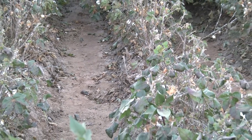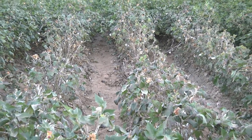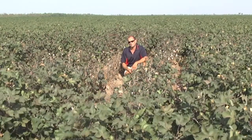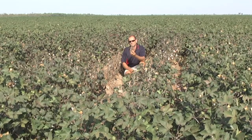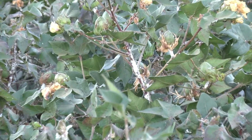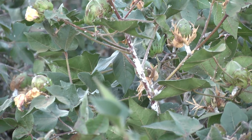When this crop was sown, the mealybugs essentially moved from these two volunteer ratoon plants onto the newly sown crop. As the season has progressed they've spread out, creating this hotspot that now affects an area of cotton every bit of a hundred meters or more in diameter — and this whole situation has been created by just two missed plants. It's a really strong demonstration of how a couple of ratoon plants can have a devastating impact the following season by providing a green bridge for these sorts of pests.